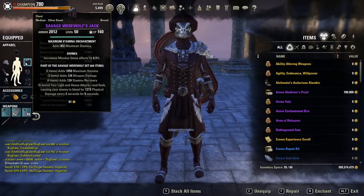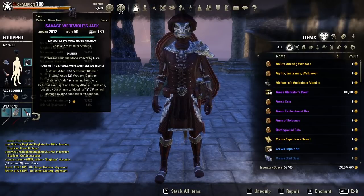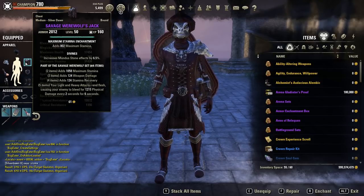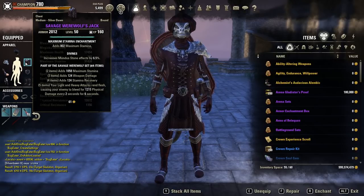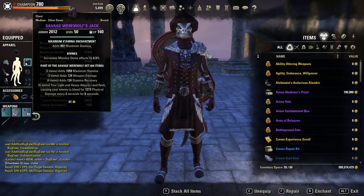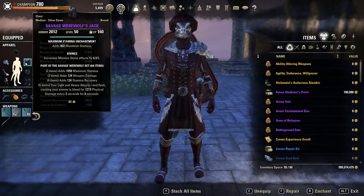Welcome ladies and gentlemen. Today I want to show you one of the new sets called Savage Werewolf. It's a medium armor set and it drops in one of the two new dungeons from the Wolfhunter DLC. I will also put a link in the description if you want to check out this set on our sets website.